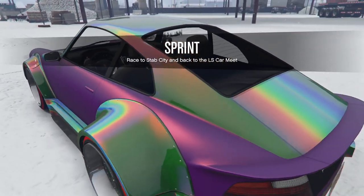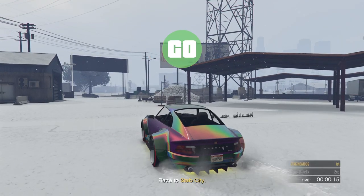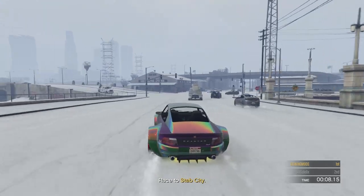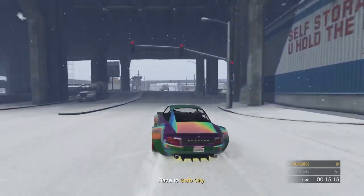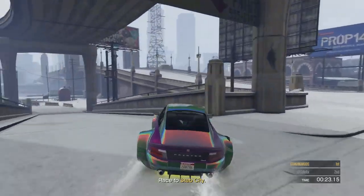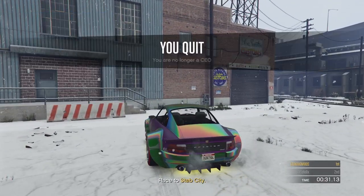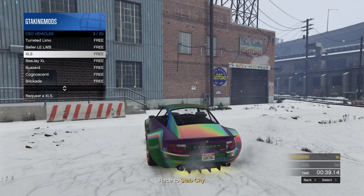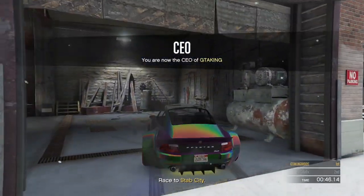Once inside the sprint race and the countdown happens, make your way over to LS Customs. Once you get there, unregister as a CEO, then re-register and call out your Buzzard before driving into LS Customs. There's no wall breach or anything like that. Unregister as CEO, re-register, and call out your Buzzard from CEO Vehicles. Once you've called it out, go inside LS Customs and get on the exit menu.